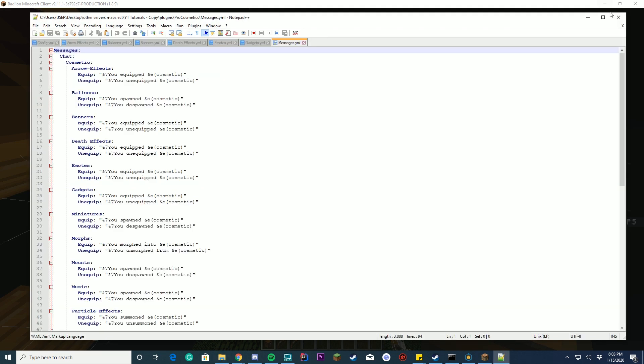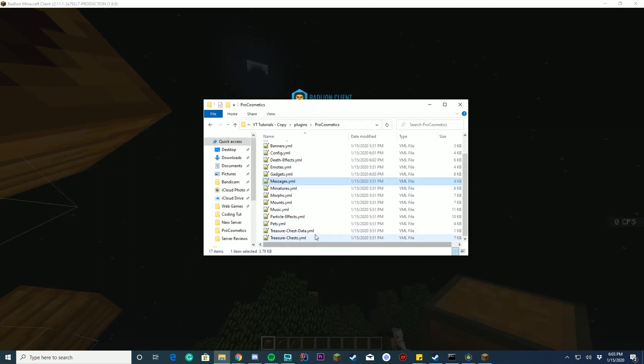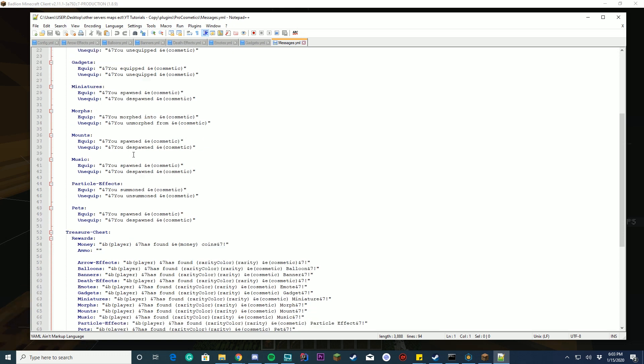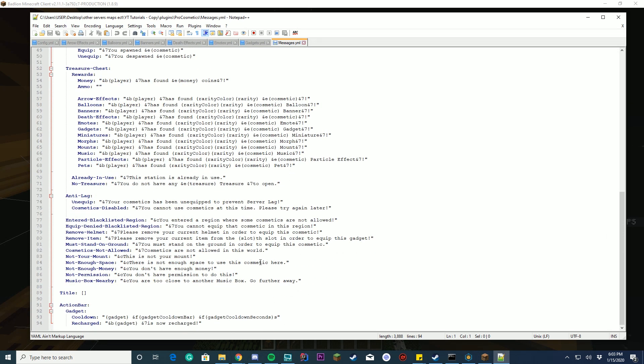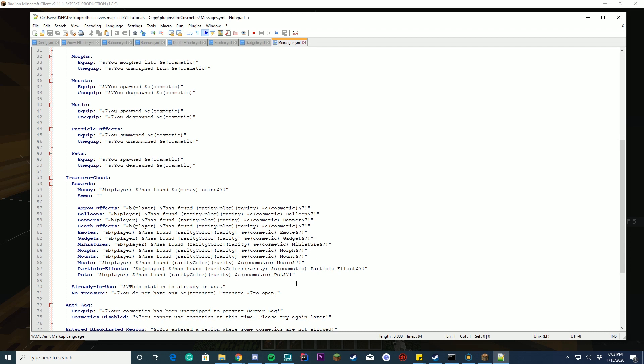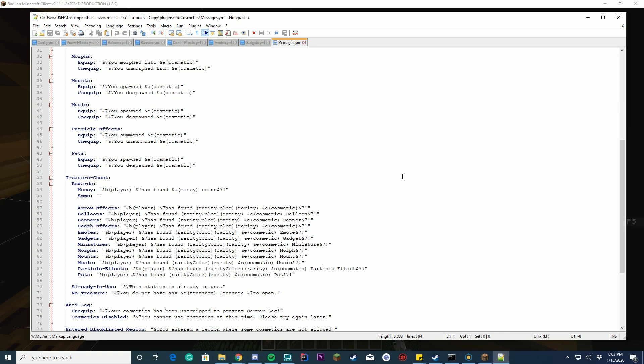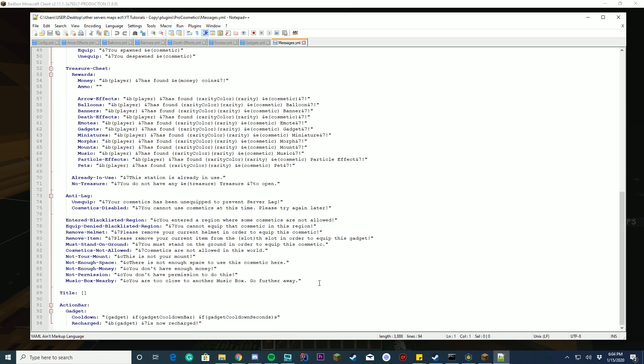I'm not going to go through the rest of the menus because they all act the same, but I will go through the messages and treasure chest menus. Your messages menu allows you to change everything about the plugin — every single message. You can configure the action bar, the anti-lag, the treasure chest, the mounts, the gadgets, the cosmetics — all of it can be configured in one useful file. So you can change this to your liking, and if you want to change the message to fit your server theme, this is where you would come.